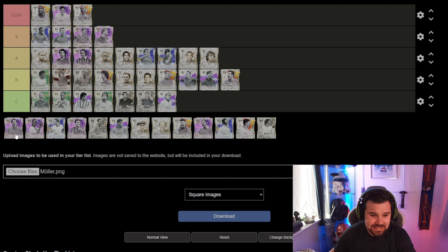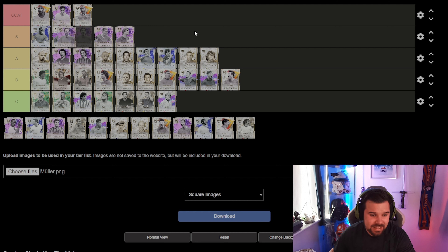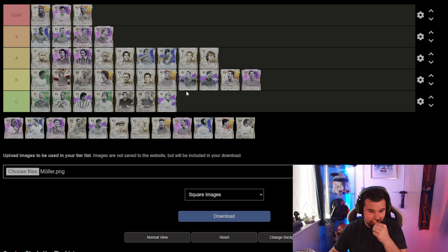Moving on to Van Nistelrooy — I did a review on him, managed to pack him, and he is very underrated. Honest to god, very underrated. But on this list with the cards that are here, he's got to go in the B category. If you go and watch my review of him, he doesn't miss a shot inside the box.